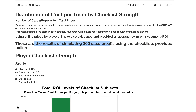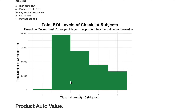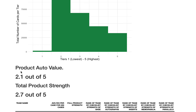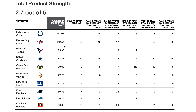I simulate 200 case breaks and give you an accurate average ROI. For the entire checklist, it's not always a staircase — Origins has very few ones, but not as many fives as I'd like to see. Because there are so many unproven rookies with very low ROI on Check Out My Cards and eBay, we have a lot of twos and threes. Origins always charges a fortune and doesn't deliver as much value. The auto value here is just 2.1 on average, total product 2.7 — a lot of good parallels and inserts, but not great bang for your buck.